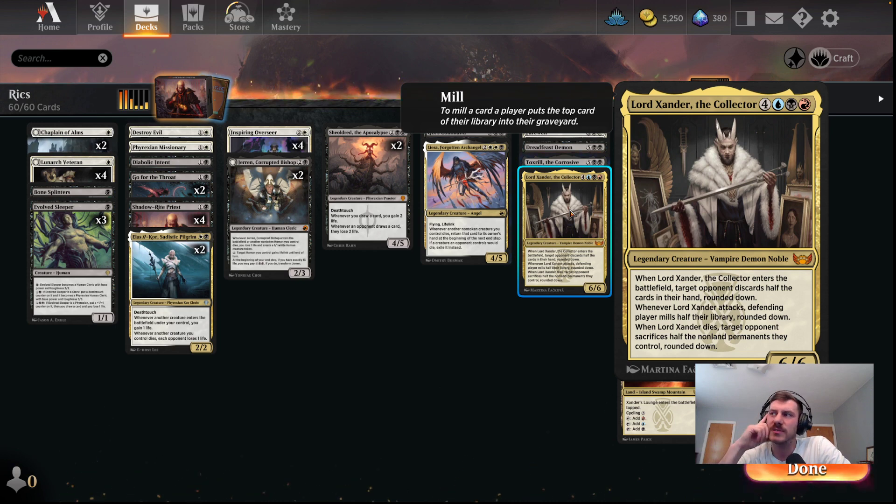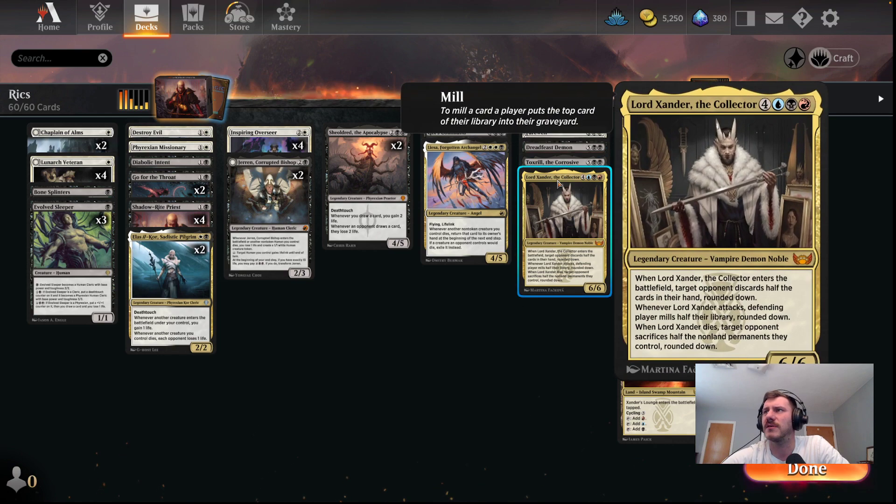Lord Xander is kind of an interesting one — that's what kind of makes the color combination. I'm splashing blue and red, just in case I ever end up on turn 7 with this in my hand, because I don't have anything that ditches cards or really reanimates anything from the graveyard. When it enters, target opponent discards half the cards in their hand, round down. When it attacks, they mill half their library, round down. And when it dies, target opponent sacks half of the non-land permanents they control, round down.